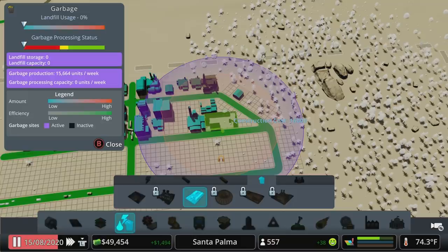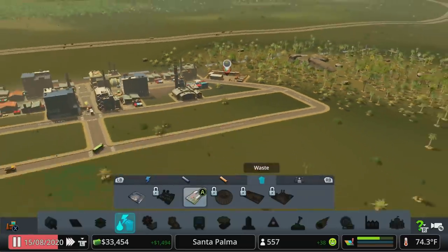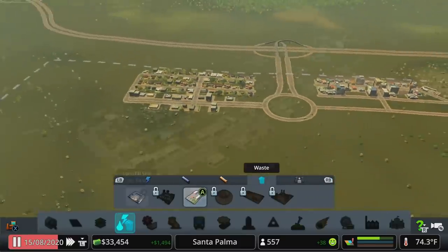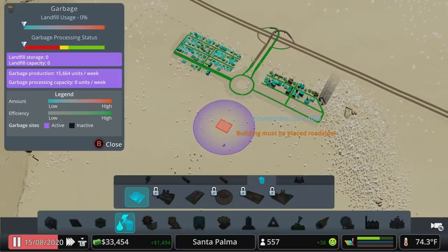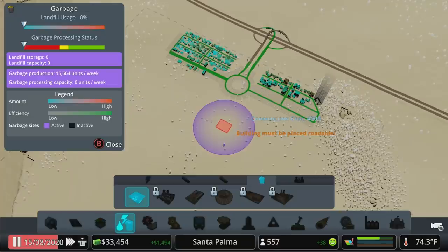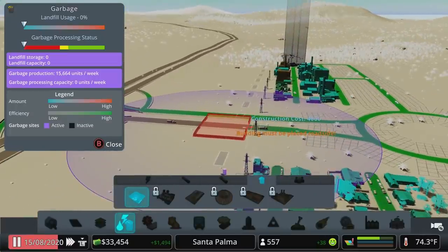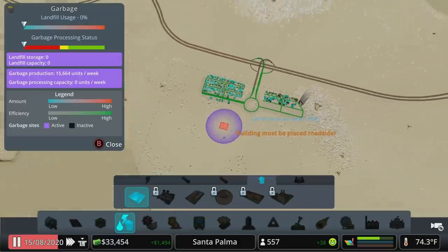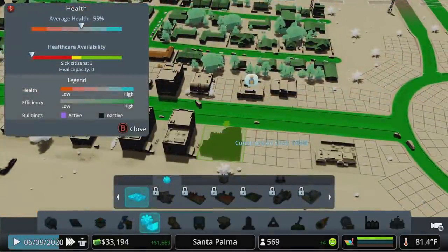If it's an option, go with the recycling plant. I'm going to tuck it way off in the corner, overwriting a business, to keep the pollution as far from the main drag as possible. If you use a landfill site, the mechanic is the same — plop it down on the road. Notice the roads turn green when you drop the recycling plant; that indicates coverage. Roads that are grayed out, like the opposite side of the highway, can't be reached, so aim to keep placement as green as possible.